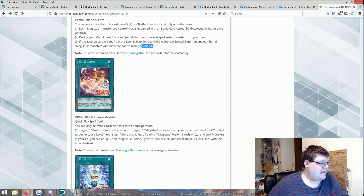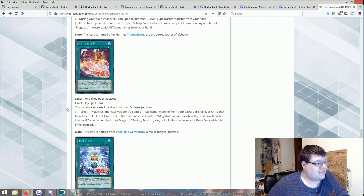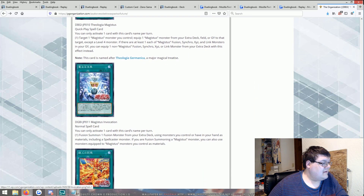Philogia the Magistus — I'm having Charmer flashbacks. Target one Magistus monster you control, equip one Magistus monster from your extra deck, field, or graveyard to that target except a level four monster. Isn't the entire point of our deck to be level four? You can equip from the extra deck onto it to trigger the search, which I guess is interesting. If there's at least one of each — Magistus Fusion, Synchro, Xyz, and Link monster in your graveyard — you can equip one non-Magistus Fusion, Synchro, Xyz, or Link monster from your extra deck instead. When in the world am I going to get one of each of those in my graveyard? That seems like a lot. There's definitely a broken aspect to this card though.